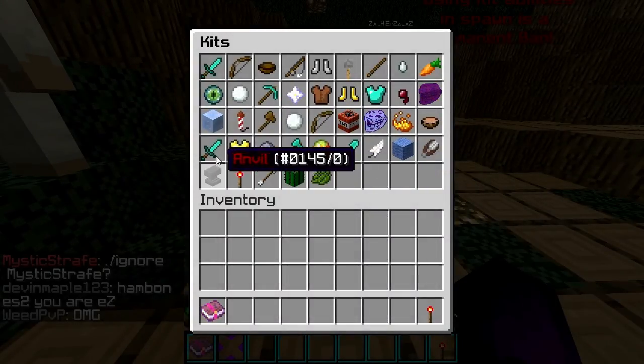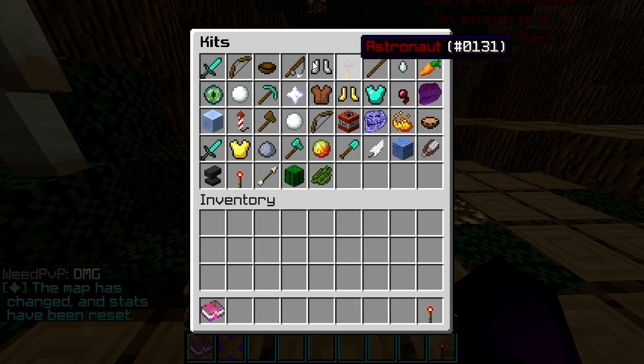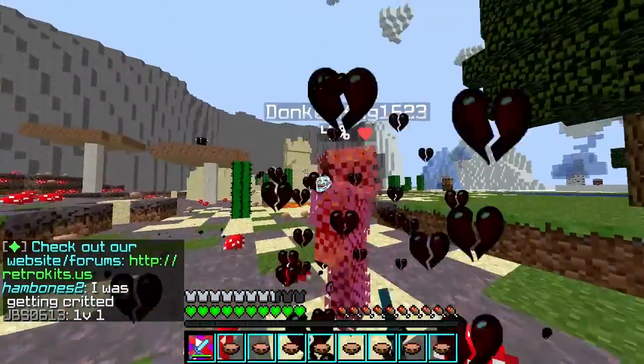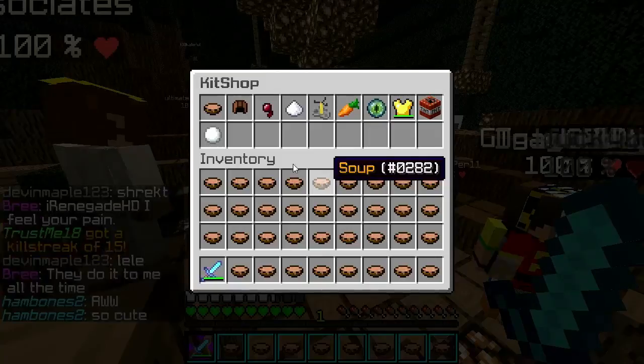Retro Kits has tons of kits, but new players only get the PvP and Archer kits. To get more kits, simply donate to the server or PvP and get kills, earning money, and buy kits with your in-game cash. To find the kit shop, simply put in slash kit shop.